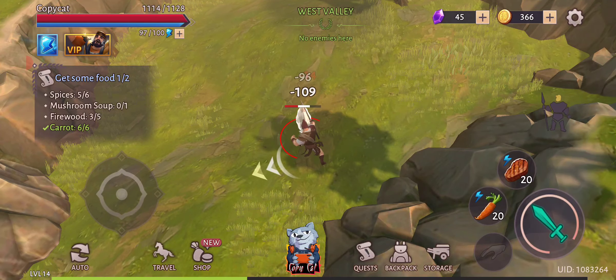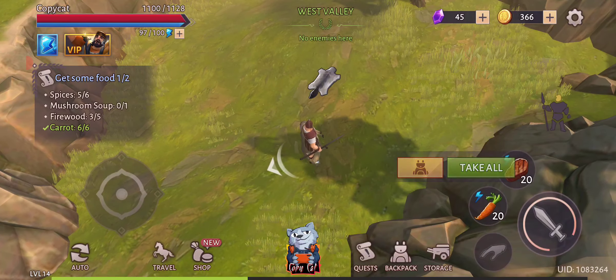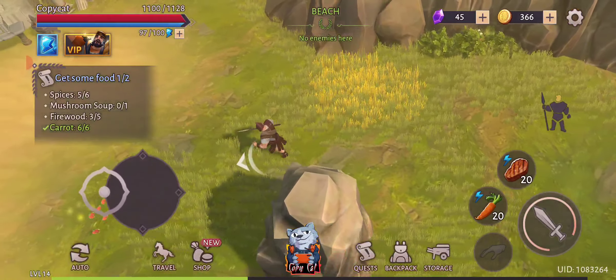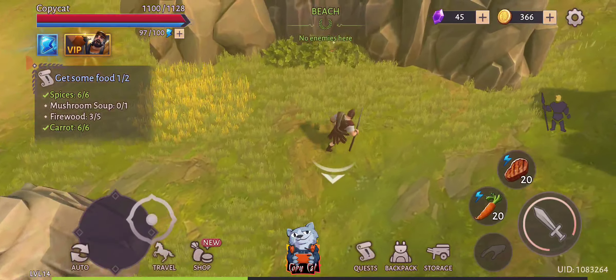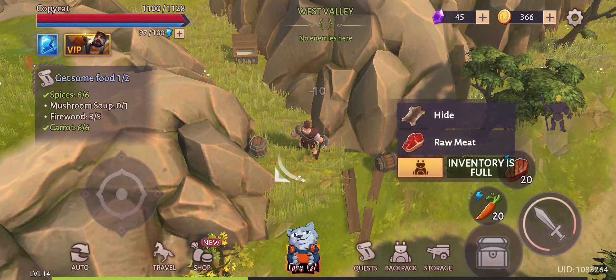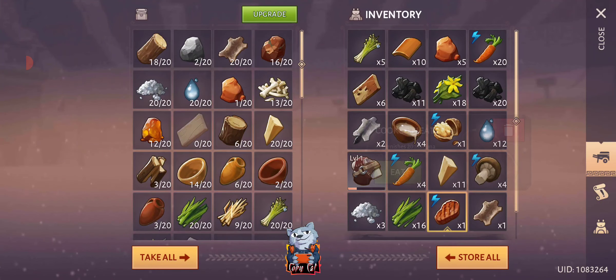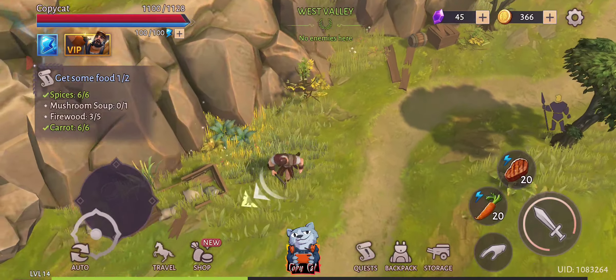Let's see if we can find these things. Let's see if we can find it on the beach — we might get some. Here we go, perfect. So the next thing we're going to get is firewood — we're actually going to make it by chopping it. And oh, here we got a little rabbit — free food! Inventory is full.